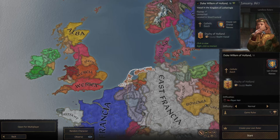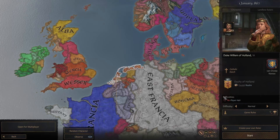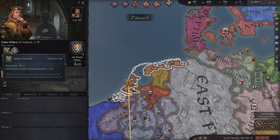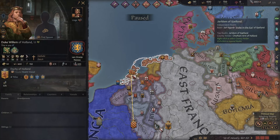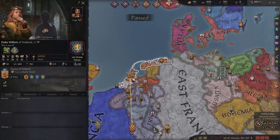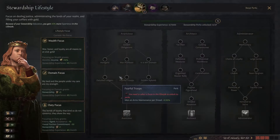I've already created our character — he's called Willem. I've created our house as well: Van Oranje Nassau, the Dutch house that controls the Netherlands. I've given our monarch the genius trait, because the Dutch are pretty smart. Speaking of which, they were the first to really master the sea, and Midas touched because the Dutch are known as great stewards and great money-makers — actually the first country to create a stock market. But that's more of an EU4 thing, which focuses on the Dutch golden age.